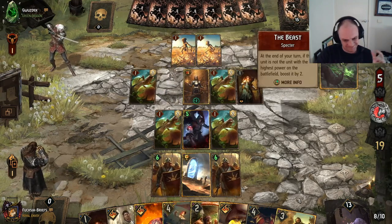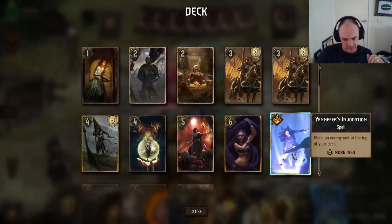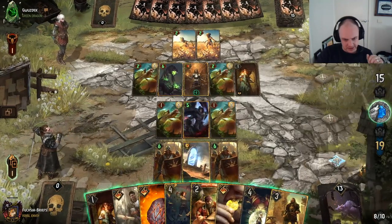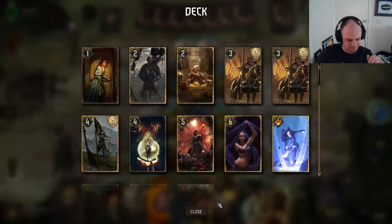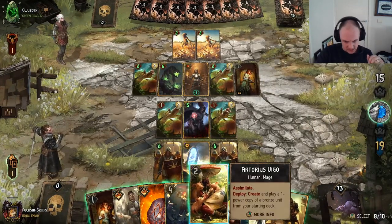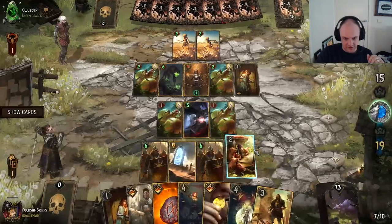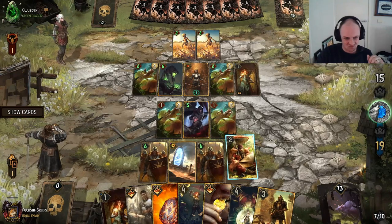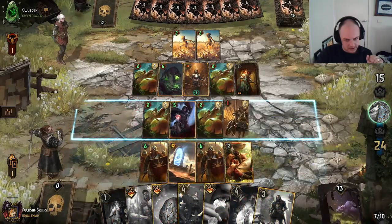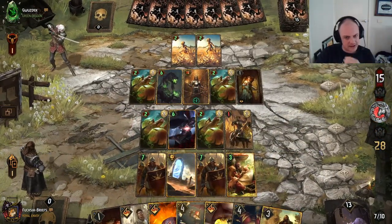The Beast — would have been good to have Yennefer to take that away, but no matter. Right, let's Artorius styles. No Informant of course — is there anything worth purifying? Not really, so we'll just go with the Ardfain Heavy Cavalry — it's got two armor. So we've got a pretty good lead here.